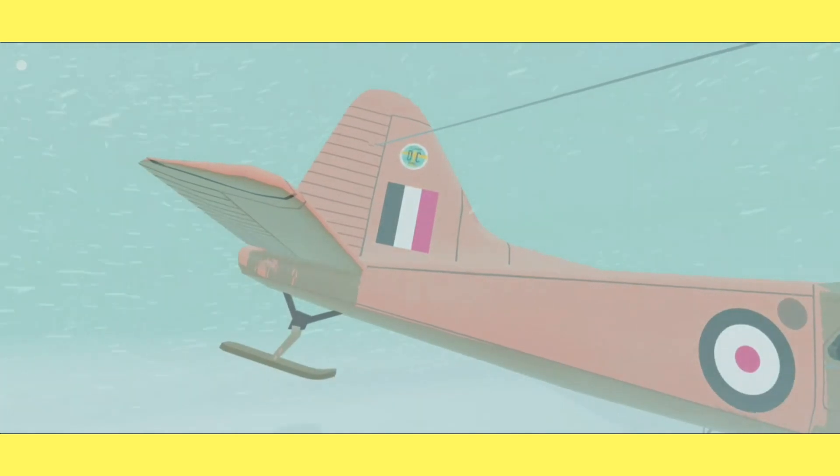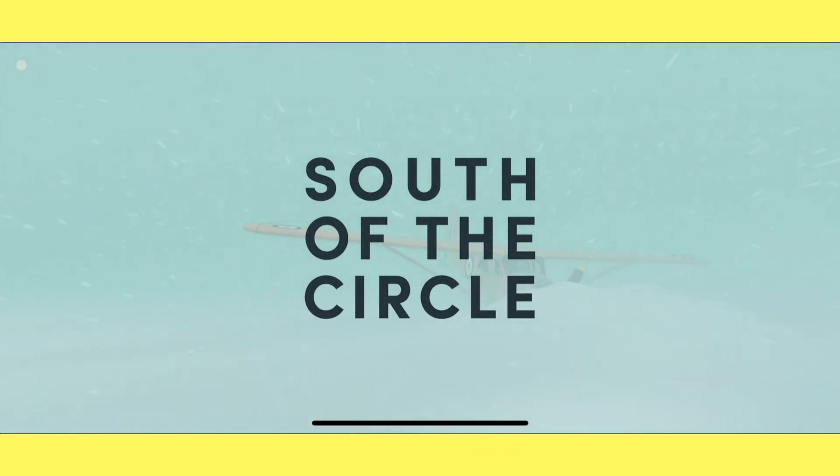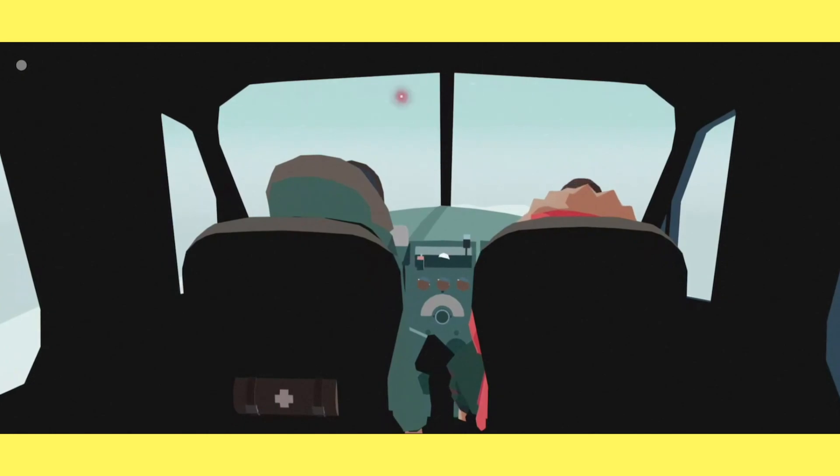This is an iPhone 14 Pro, so the Dynamic Island is on the right side. Planes don't usually do that. Just tapping the screen there — you can see the red dot.